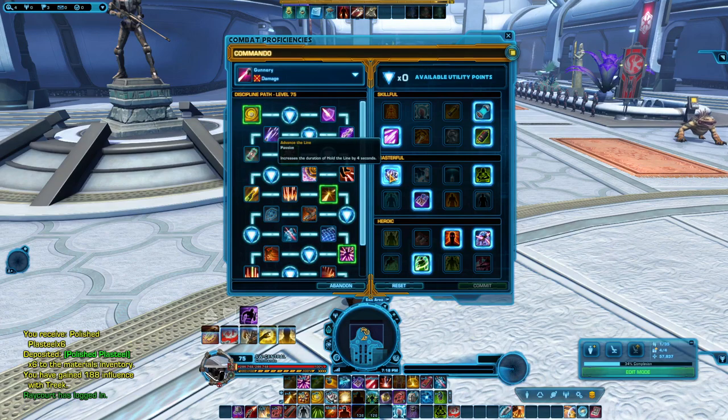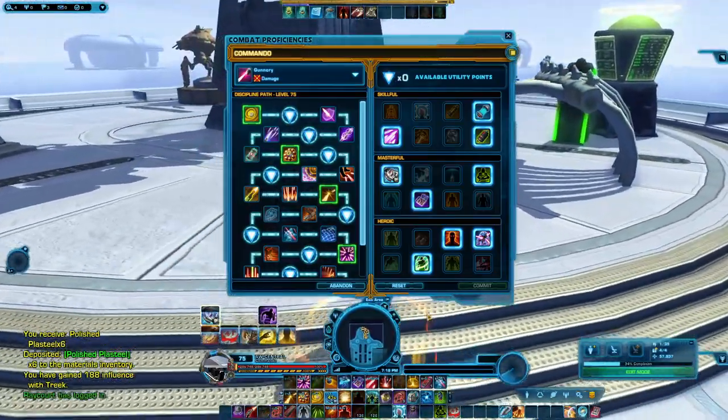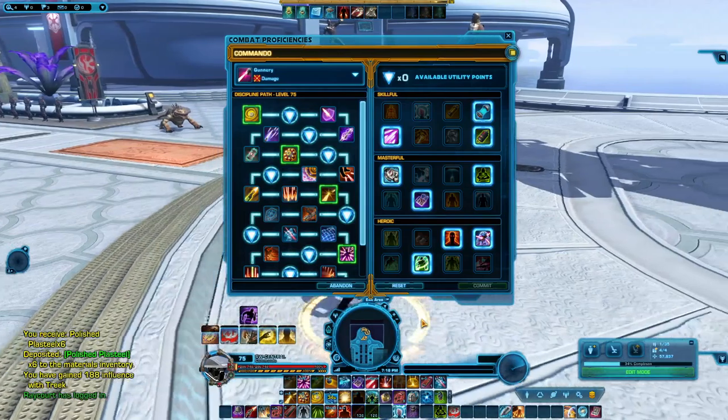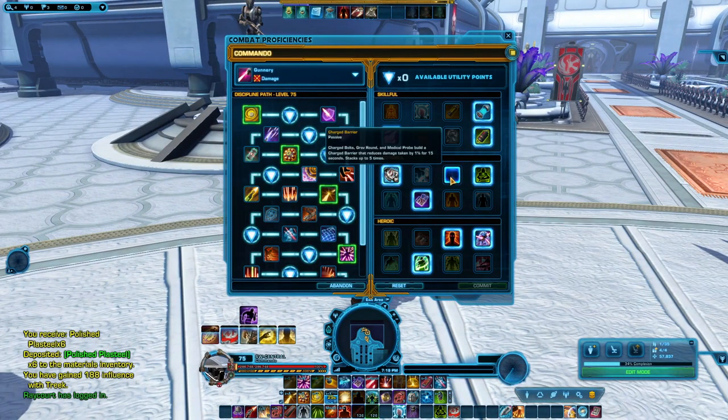The next point is Advanced Align, which increases the duration of Hold the Line by 4 seconds. Hold the Line is one of your defensive moves that allows you to not be stunned or immobilized and run around without anyone stopping you. Having that last longer can be very useful. There are some other useful points in the Masterful tab, so make sure you give those a scan and apply whichever one fits your upcoming gameplay.